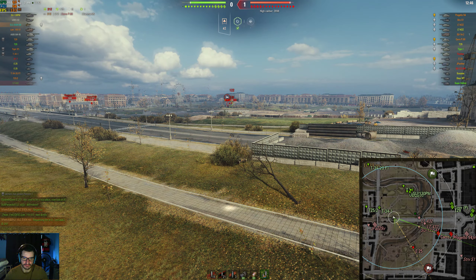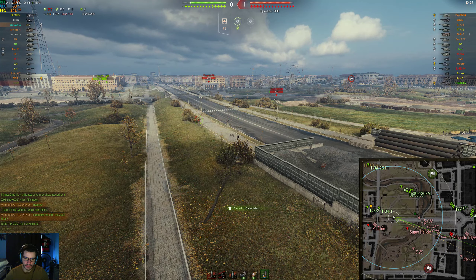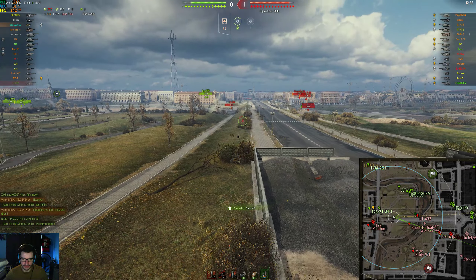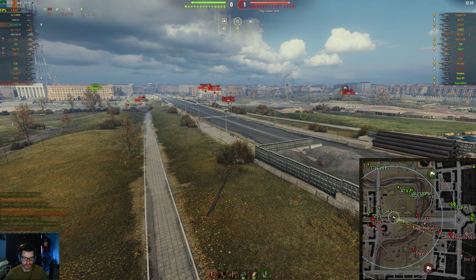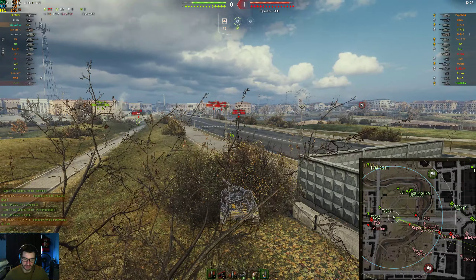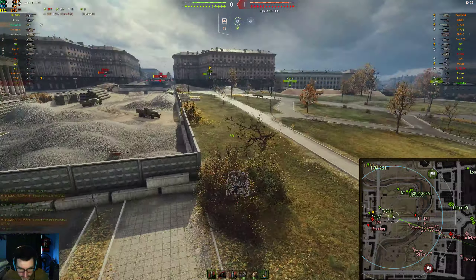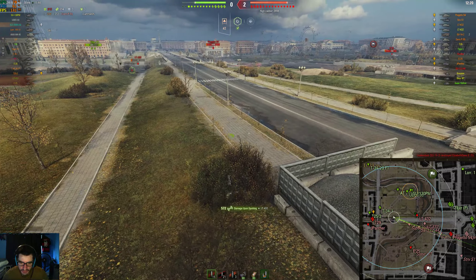We spot the E25. E25 is getting hit a little bit. Super Hellcat appears. I know that their LT-432 at some point decided to make a play to try and get my TDs, so I'm still waiting for that. I'm looking at the LT-432 right now, just watching behind me. I decide to nudge up a little bit, just in case.